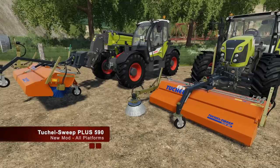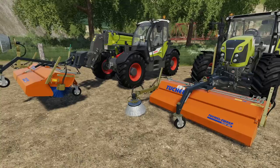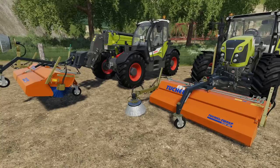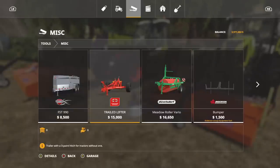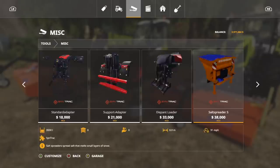First up today we have the Two Shell Sweep Plus 590. This is basically just a broom, that's all it is, but it's got stuff inside of it that'll hold stuff. It doesn't hold a lot to be fair — it only holds 280 liters, so you will have to dump it eventually, but it is super cool. You're gonna find this under tools, miscellaneous.